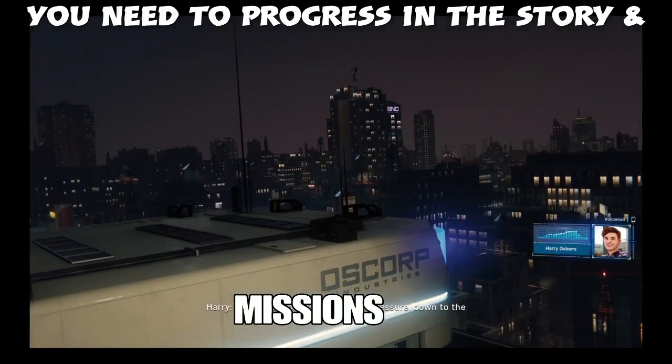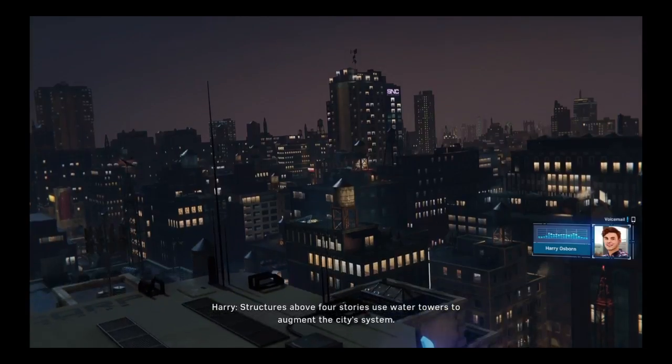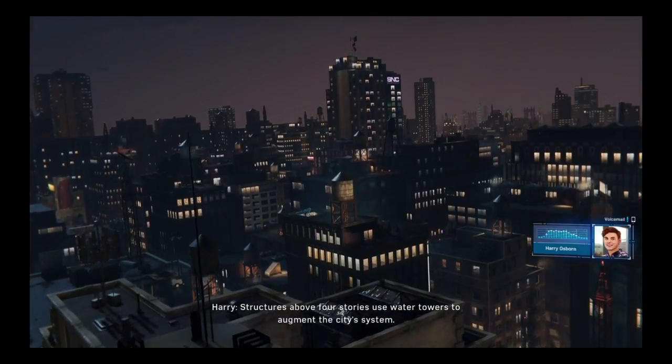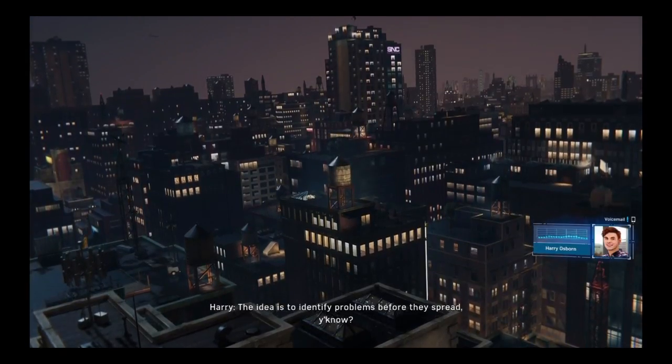Hey, Pete. So this station monitors water pressure down to the individual building. Structures above four stories use water towers to augment the city's system. The idea is to identify problems before they spread, you know?